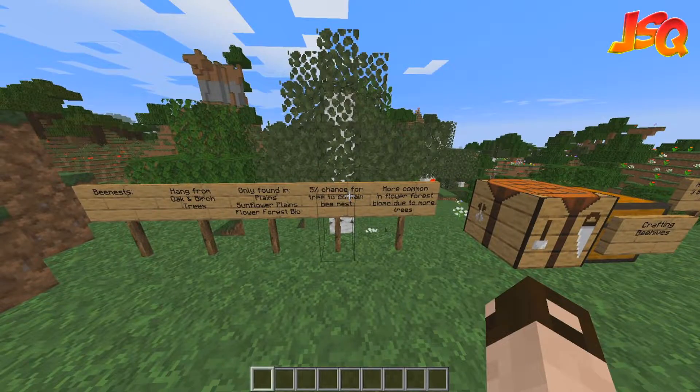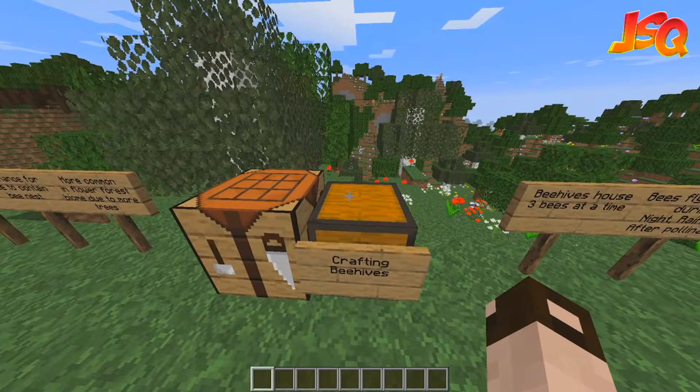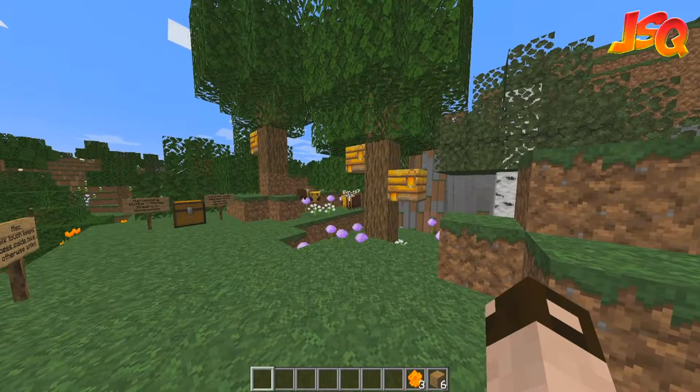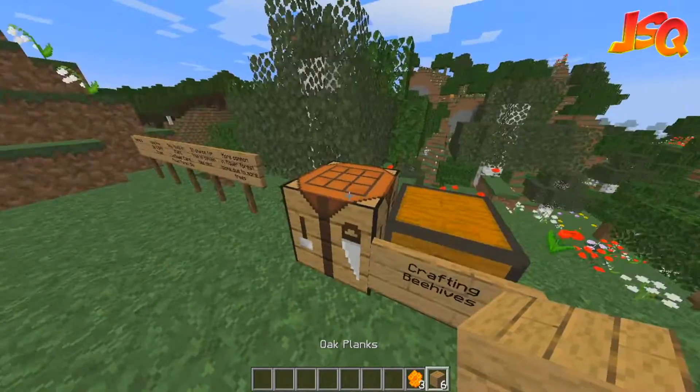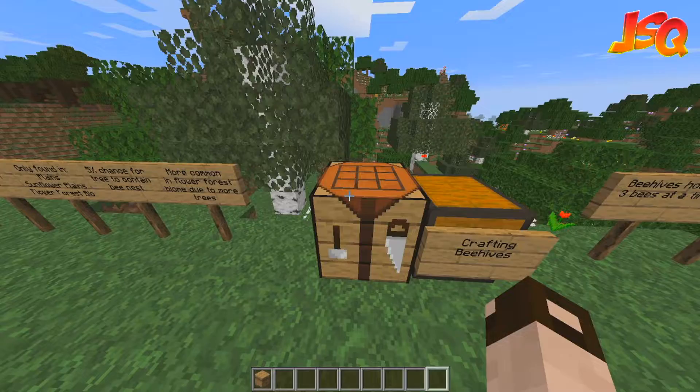There's a 5% chance for a tree to contain a bee nest. To craft a beehive, what you need is 6 planks of any kind and 3 honeycomb. The crafting recipe is 3 planks on top, 3 planks on the bottom, and then honeycomb in the middle, and that'll craft a beehive.